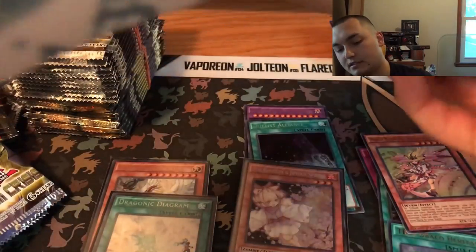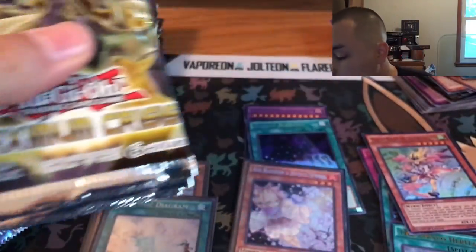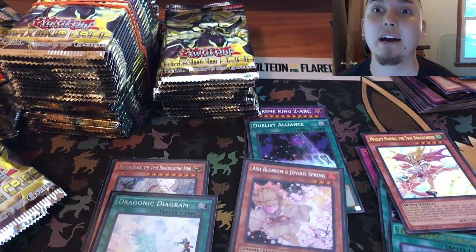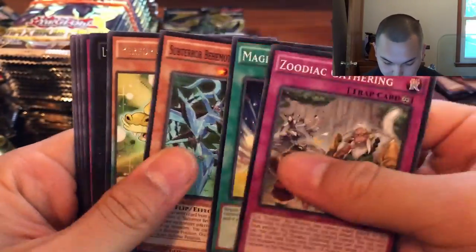Last pack out of these 12 — come on, give me another secret! Ask and you shall receive — Duelist Alliance! I know it's not one of the higher-end cards, but I think this makes three so that'd be my playset for Duelist Alliance. Let's keep going — we are getting there. Lost the signal to the computer. Sorry, I'm just keeping it open because I have a name generator on there for the winner. There's only one winner unfortunately, but with all the support you guys are giving me, I'm sure I'll do another giveaway.